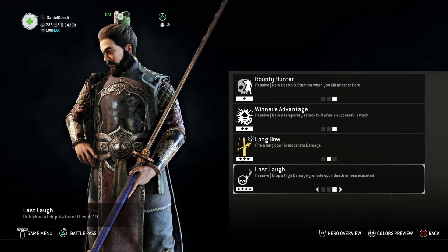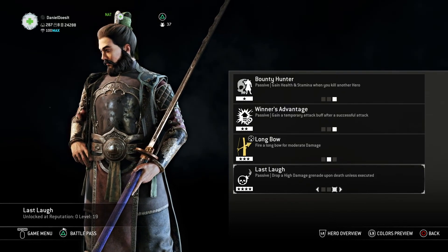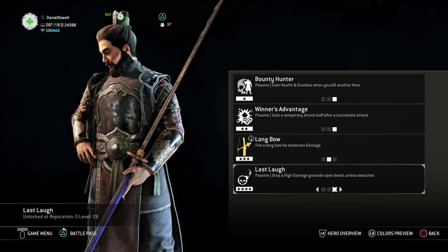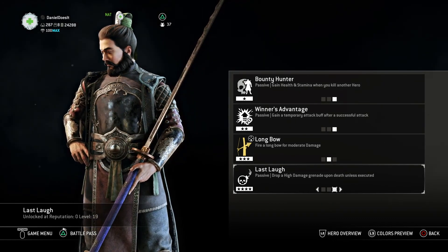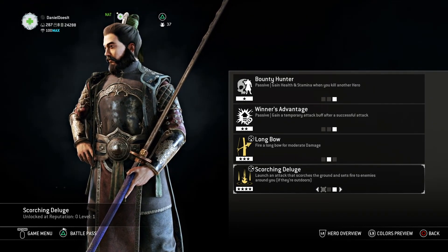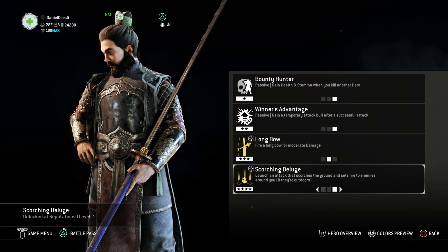For the fourth feat, instead of Regenerate, since we already have Bounty Hunter healing us and there's no real punishment for dying in defense, I went with Last Laugh. If the enemy team pushes through and manages to take you down, at least you still get a chance to punish them — especially in gank situations where a continuous wave of teammates keeps coming. When they finally do take you down without executing you, you get the last laugh. I didn't choose Regenerate for that reason, and Scorching Deluge was skipped because some areas are in cover. It's also risky because it can affect your teammates and your commander, which you don't want.